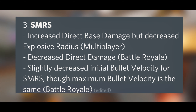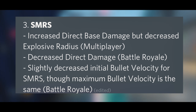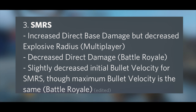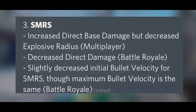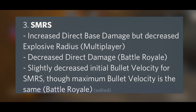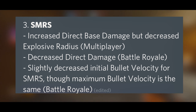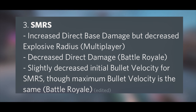Finally, the SMRS is getting increased direct base damage but decreased explosive radius — I'm not sure why everything is getting decreased explosive radius since that's the best thing about launchers. There's also decreased direct damage for battle royale and decreased initial bullet velocity for the SMRS, while the maximum bullet velocity stays the same. Since nobody really uses the Thumper or SMRS anymore, it's not too significant.